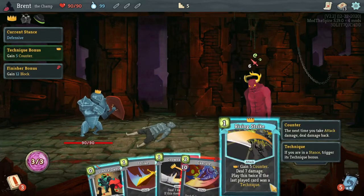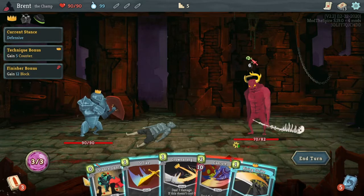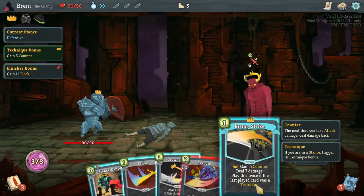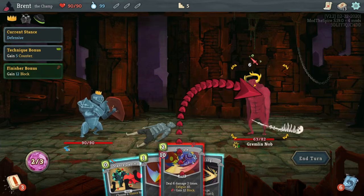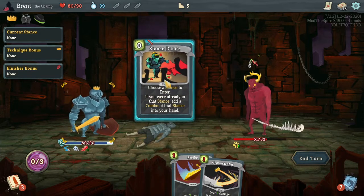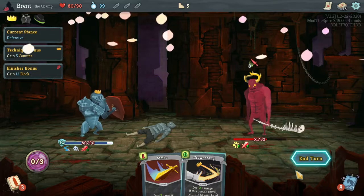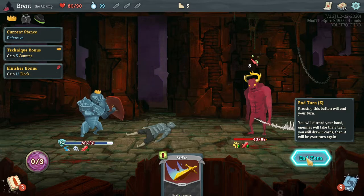Rising Strike - game five counter distance damage, play this card twice. If the last card played was a technique - we don't have any other techniques. Unfortunately this will give us a bunch of counter though. And then we execute for damage and block. I like that. And then we can stance stance to get back into the defensive. I don't know what just happened there. And then we'll throw a crown at him. I guess that was the animation for stance stance.